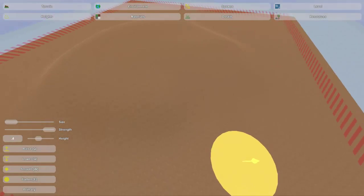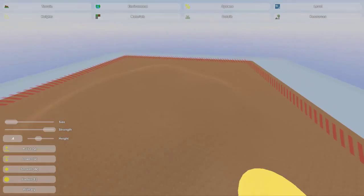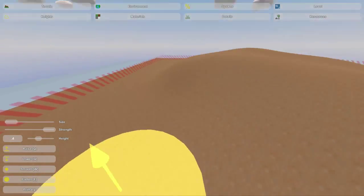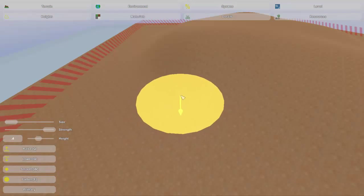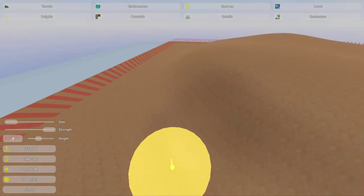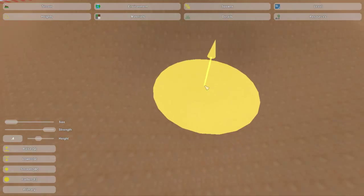Hey guys, this is Nathan and welcome to the gaming. In this Unturned map editor tutorial, I'll be showing you guys how to make a cave. If you watched the underground video — the how-to-place-underground-objects video — you should be able to figure this out on your own, because it's pretty much exactly the same.